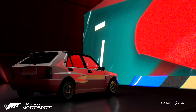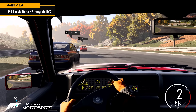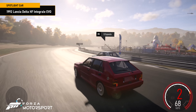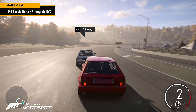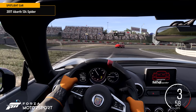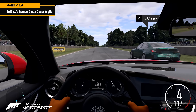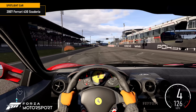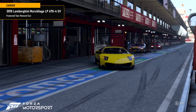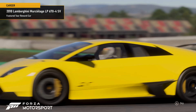The latest featured tour, Italian Challengers, invites you to discover how Italian cars became an unquestionable staple of the automotive industry. Race with iconic rally machines like the 1992 Lancia Delta HF Integrale Evo, the turbocharged 2017 Abarth 124 Spyder, the 2017 Alfa Romeo Giulia Quadrifoglio, and the 2007 Ferrari 430 Scuderia. Completing all four Italian Challengers series earns you the 2010 Lamborghini Murcielago LP674SV.